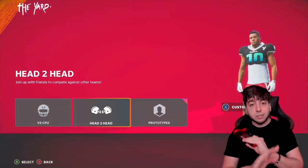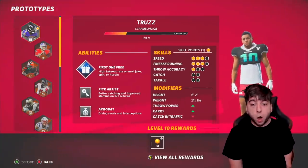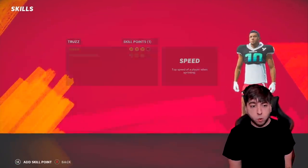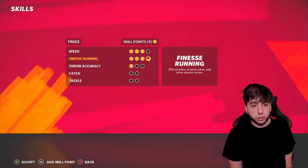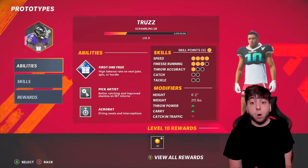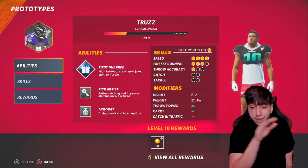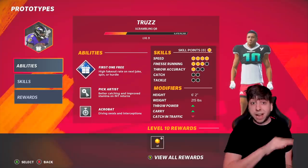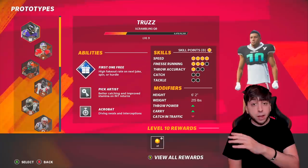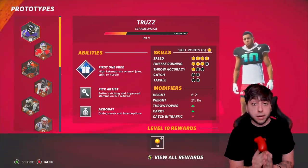The first thing we're doing is obviously customizing our player before we go on our shopping spree. I just want to show you guys all the grinding I've done so far with this player the last few days. I do have one more skill point to spend — I'm gonna use it on speed. We only have like seven more skill points left and this prototype is gonna be maxed out. I like playing quarterback and the gameplay I've been getting with this player has been mind-blowing — check out some of these clips.